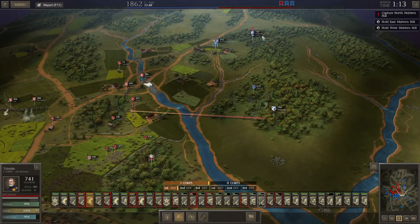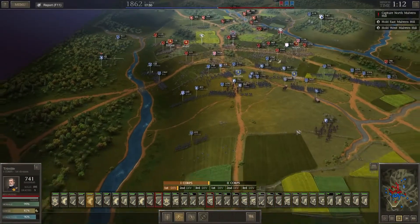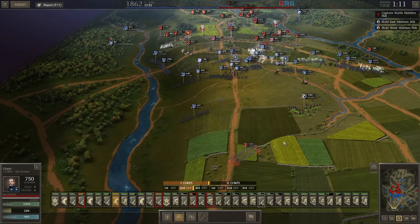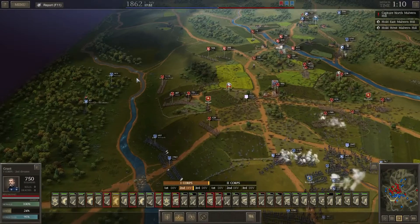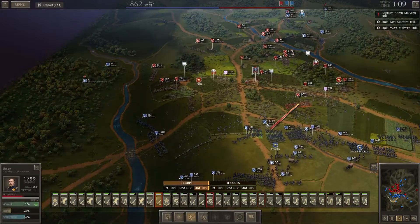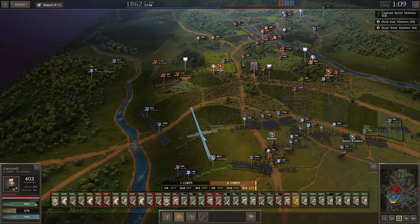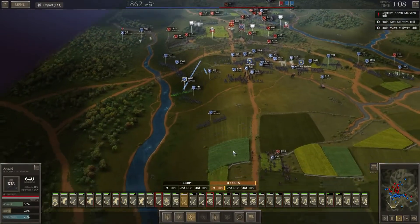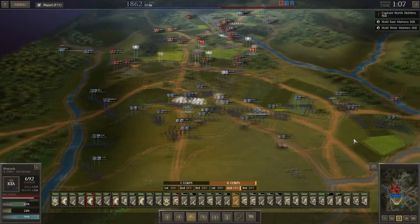We'll attack with our cavalry as well — see if we can take their guns down. Let's try and break these guys. We need to start doing them some serious damage now. Let's engage up there. Move across the river. They're going back — let's push forward guys! We've routed these guys back here, so we'll let them continue chewing those people up. We need to move forward on this side — let's keep engaging. We've got to push them back.